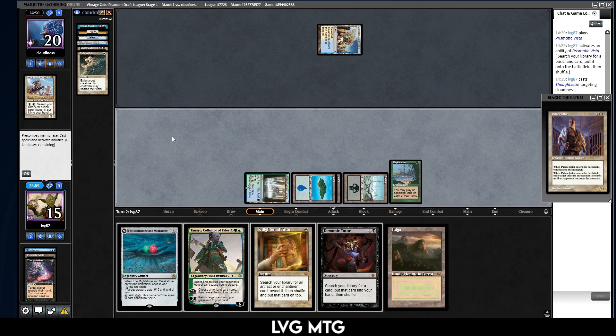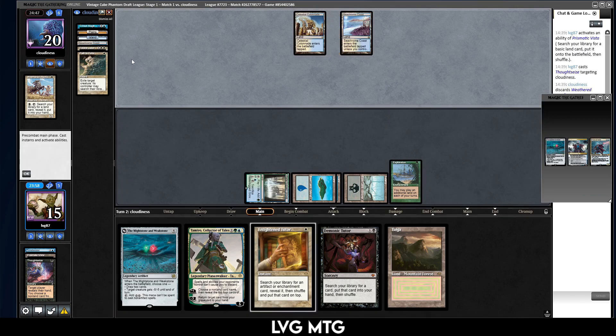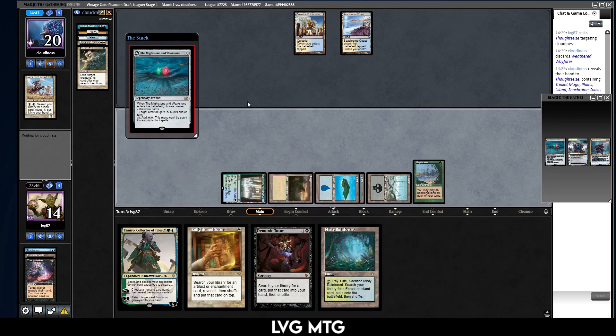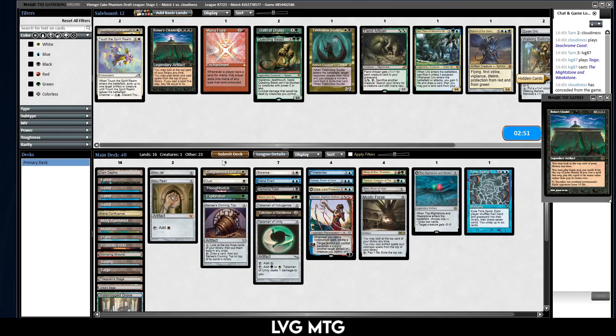I could also take one of these other cards — the Palace Jailer is kind of annoying. Maybe I should have done that because the game is going to go long enough that this is going to be relevant, and I could have just played my Sunstone and Weakstone to kill their creature. That's okay. Let's play this — I'm just going to play my Sunstone and Weakstone to draw some cards. They scooped. Any changes? Not really, let's just see how this does.